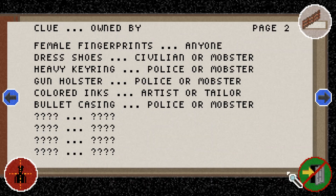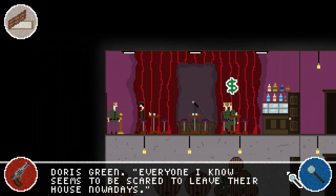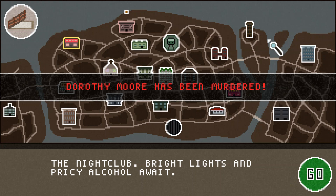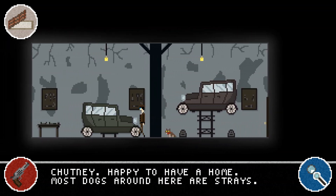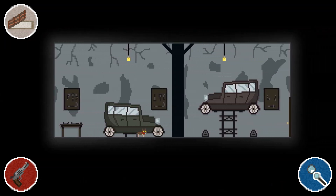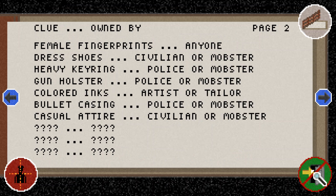Not very many clues here unfortunately, despite the large amount of people just standing by. Maybe we can get a few more clues from this mechanic shop that will pin down the case — it's another crime scene, not many people but a lot of clues. We have casual attire, which is another generic clue that can belong to civilians or mobsters, not that handy for us.